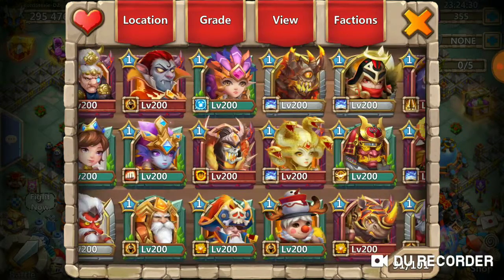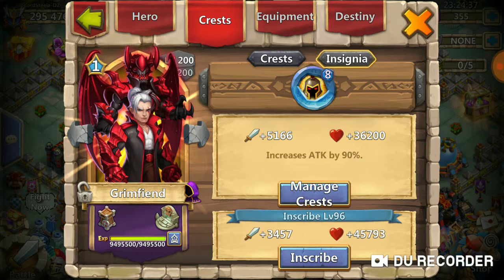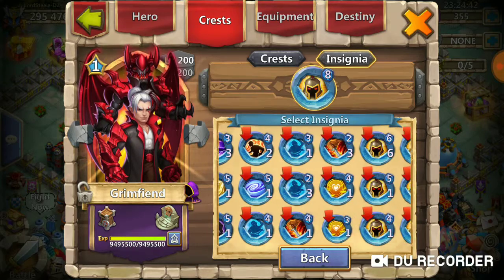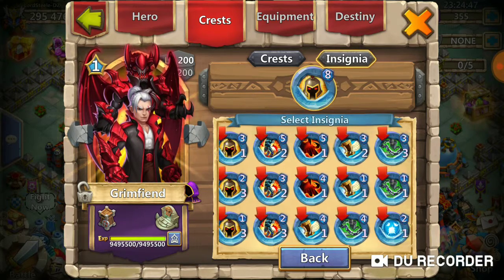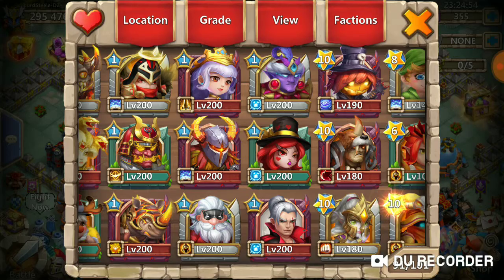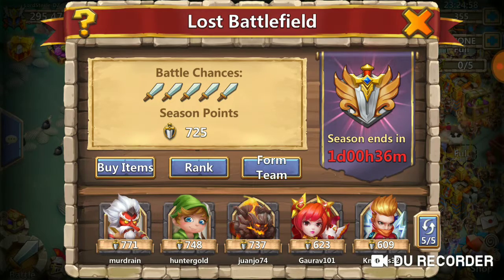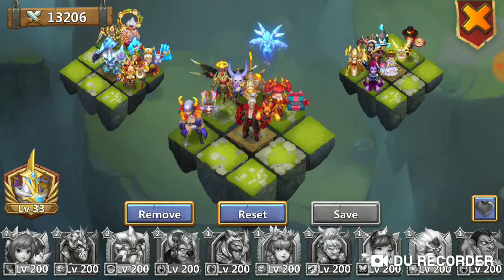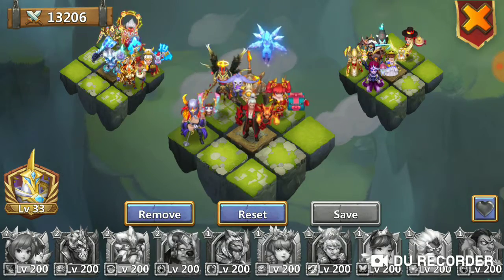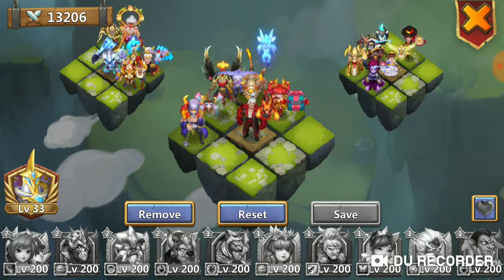I also added Grim Fiend to my team and gave him a War God insignia — not ideal for him, but it's one of my best. I have a Stone Skin 6 but whatever, I'm just going to try him out. The only reason I'm using him is for his proc to remove buffs, and he's behind Michael, so that could be a very big tank for him. If Golem procs and Aries procs, it could just be a big overall thing.